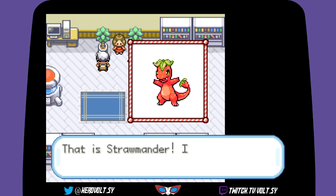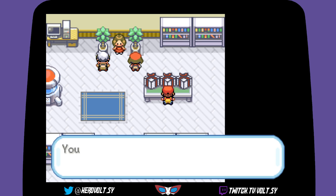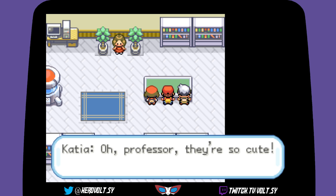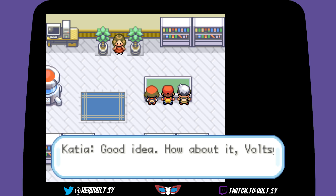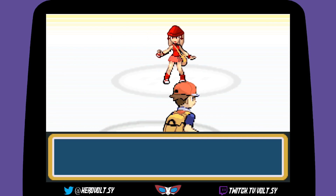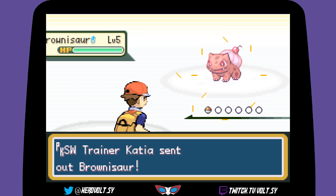I'm going to choose the Strawmander — I quite like that one! Brendan chooses the Square Pie and May chooses Brownisaur. 'That's so cute and strong too — why not try and battle with them? Good idea!' Alright, bring it on! Growing a little custom sprite, that's cool. Brownisaur is our opponent.